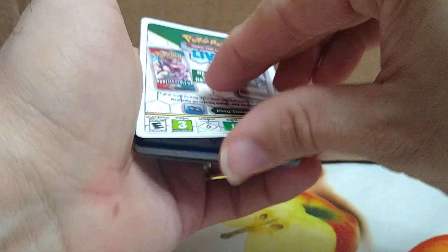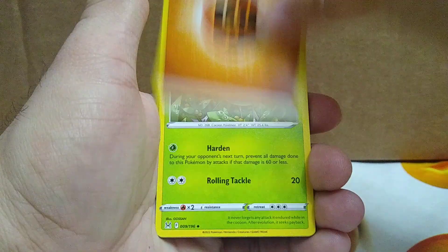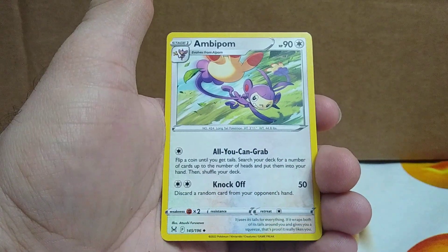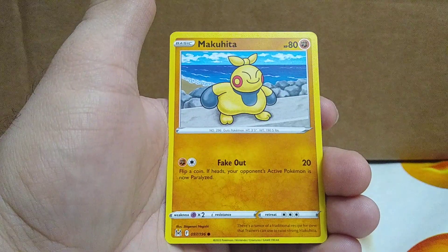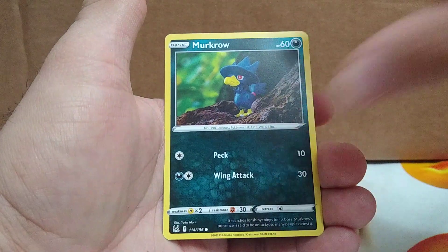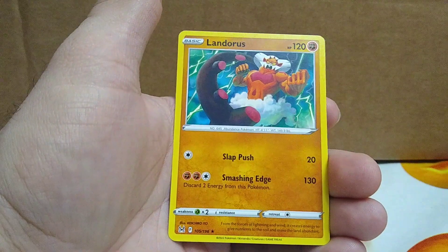Let's hope we can pull something really good out of this last pack of Lost Origin to save this one. Card code. Fighting energy, Cascoon, Lampent, Ambipom, Basculin, Phantump, Makuhita, Macro, a reverse rare Horsea, and just a regular Landorus rare.